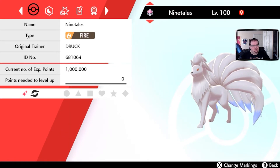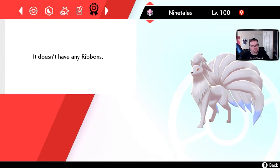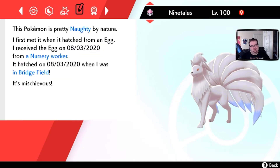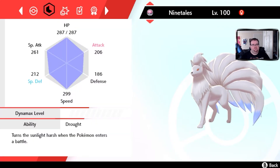Ninetales — Shiny Ninetales. I love Shiny Ninetales. This one I don't believe is fully EV trained yet — I got it to level 100 and then stopped. But it knows Flamethrower, Nasty Plot, Shadow Ball, and Solar Beam. And it has Drought, which is perfect and exactly what you want on a Ninetales.